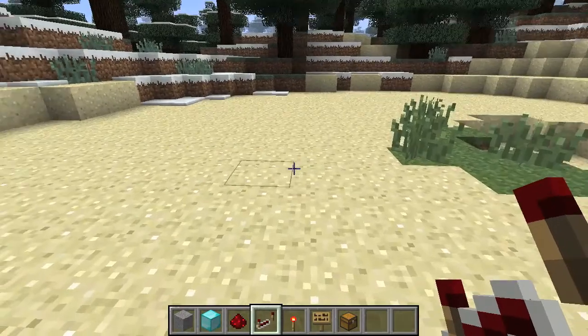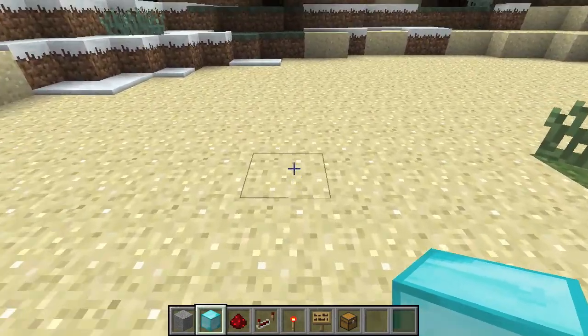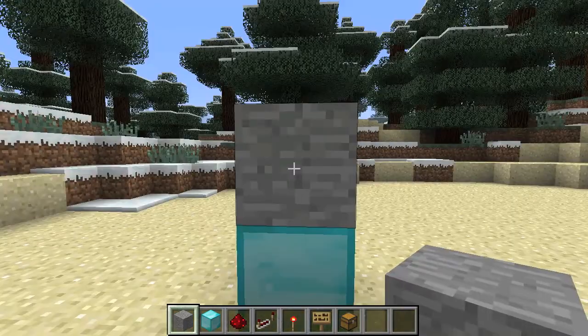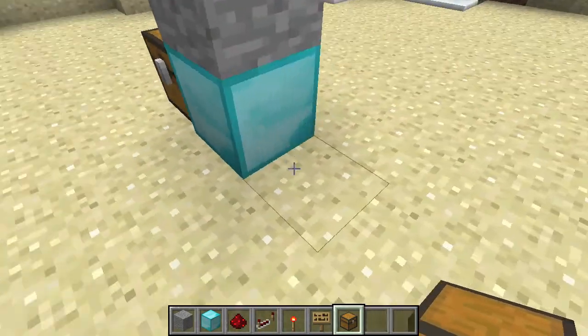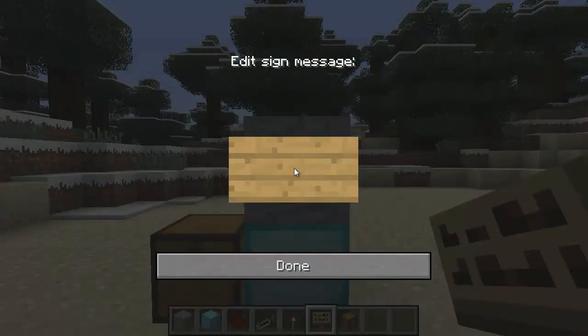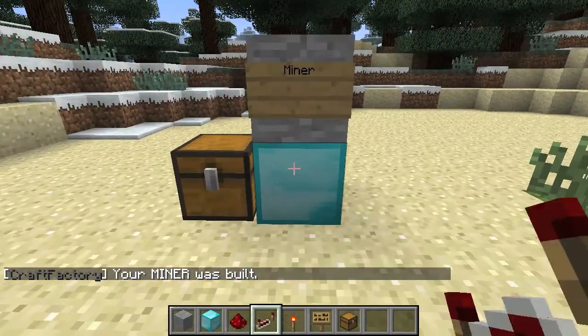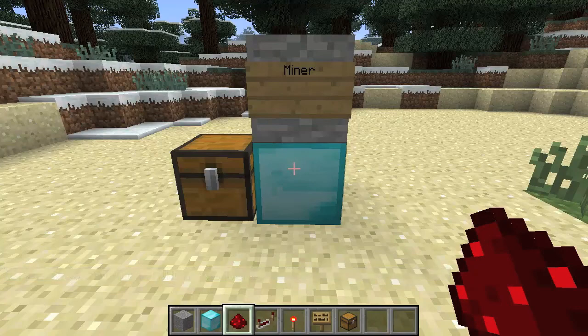Now let's just set this up. You want to put one diamond block and then you want to put one stone block. Then you want to put a chest anywhere around the diamond block, and a sign anywhere around the stone block or cobblestone block. Then your miner is built. And then you need to build the mechanism that will make it dig, because this isn't like your average factory or pipeline.